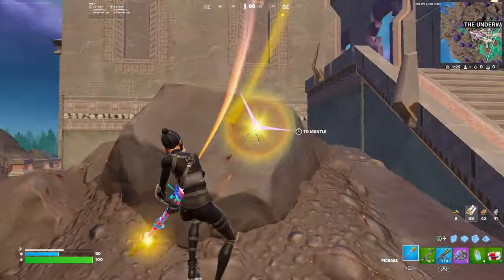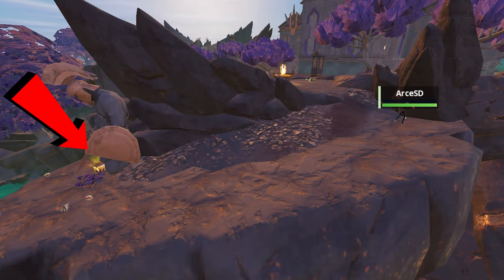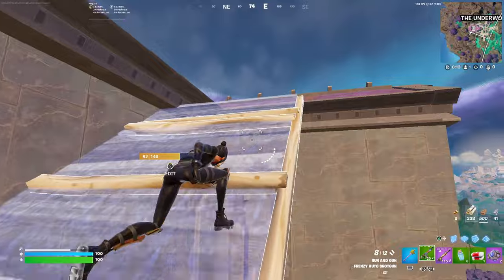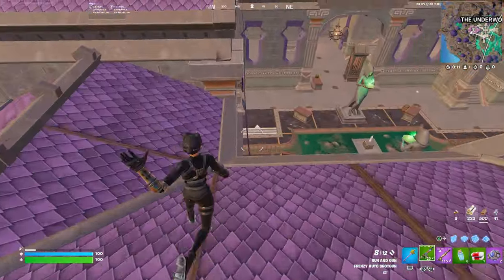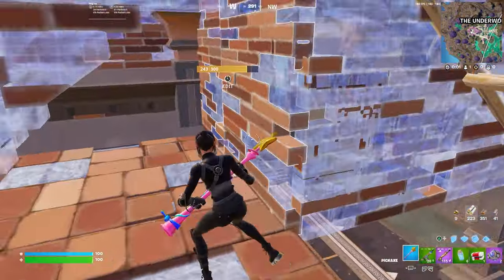Once you exit the arena, you need to farm all this brick back here and some wood. Make sure you get this god chest too that's tucked away hiding back here, because most people don't realize it's here. Once you're looted up, you can make brick boxes at this top corner of the arena, and now you're ready to fight the boss.